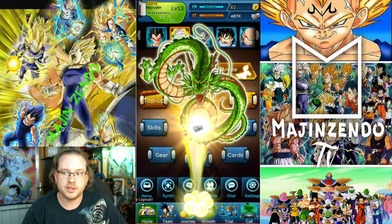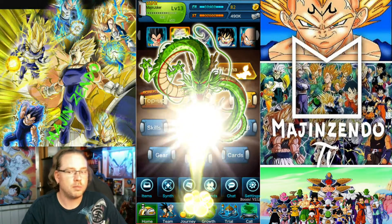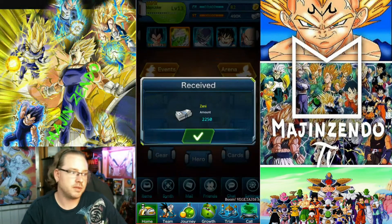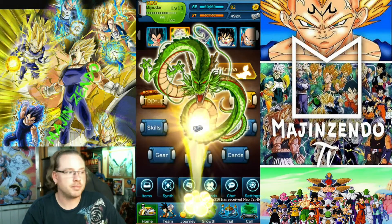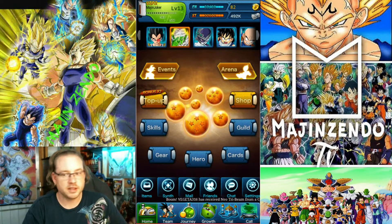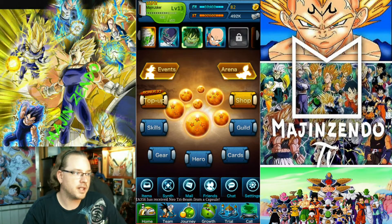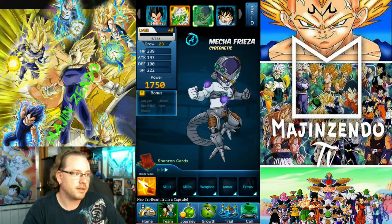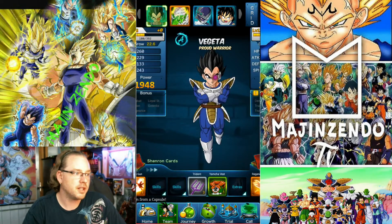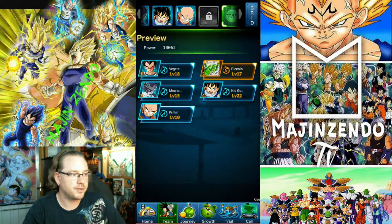Go ahead and do a few of the normal things you do when you log in. I do have like two character summons on here. This probably won't be a long video — I just wanted to do an update for anybody that's interested in possibly starting to play. I'll put the link to the game in the description. I did unlock another character slot, so I was able to put Krillin in there. So we've got Mecha Frieza, Piccolo, Vegeta, and Krillin — my team so far of five.